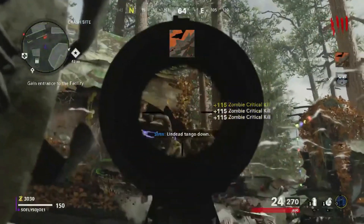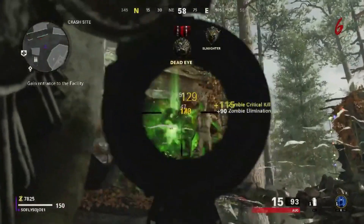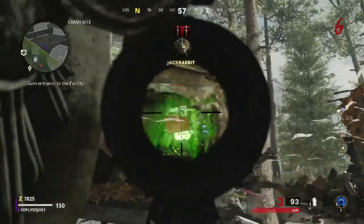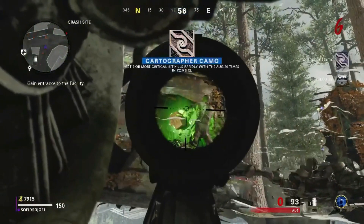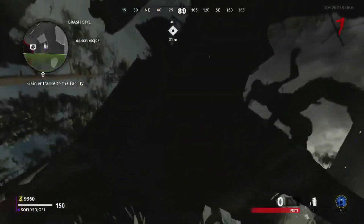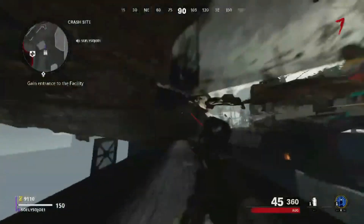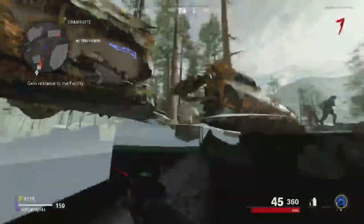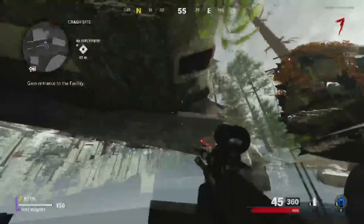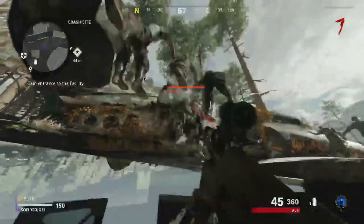I recommend: do not turn the power on unless you want to get out of the glitch using the Aetherial Shroud — I'll show that in a minute. You can go Pack-a-Punch and get your Die Machine weapon. You've got the ammo crate here too, so you have pretty much infinite ammo.